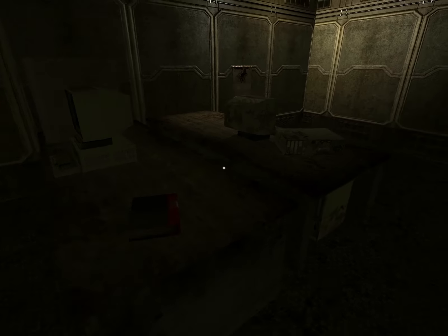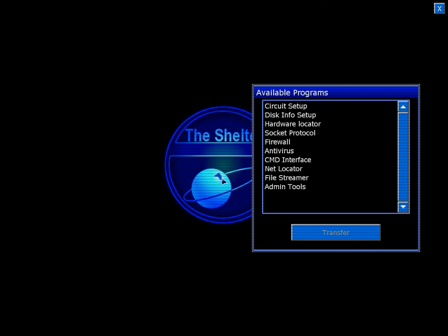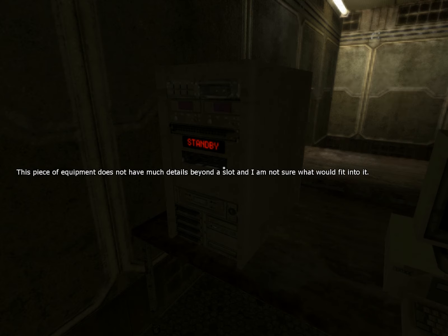Seems to be fairly safe for now. This seems to be a working terminal. No card was found in this slot. Available programs: admin tools. I want admin tools. Why can't I use any of these? That was a gigantic waste. So we need some sort of card to fit into here. I'll figure that out after I'm done pillaging this drawer.